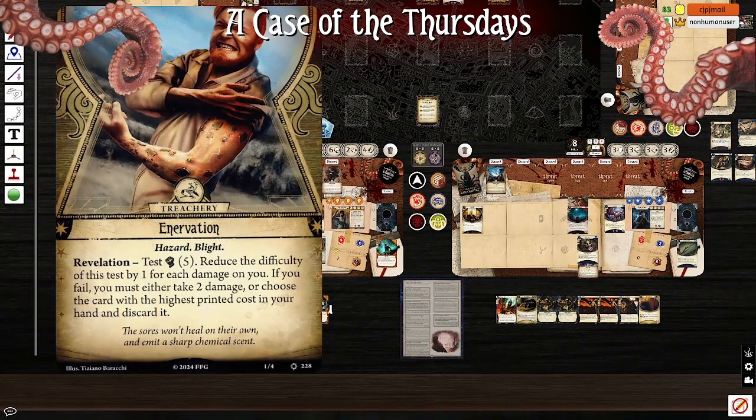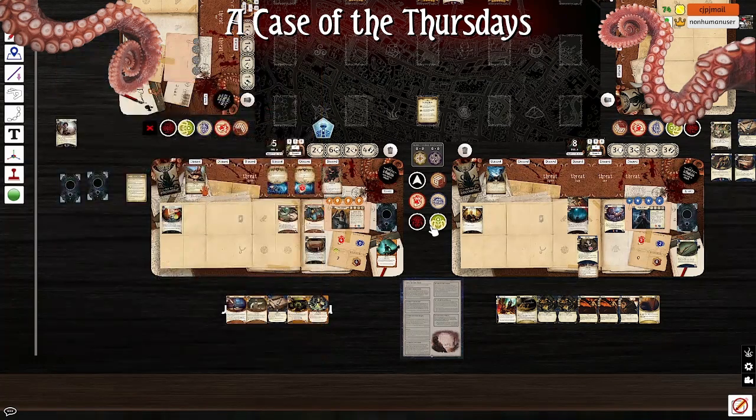Alright, I got this to test five fight, reduce the difficulty of this test by one for each damage. I got four, only one. If you fail, you must either take two damage or choose the card with the highest printed cost near your hand and discard it. So two over one and I fail.